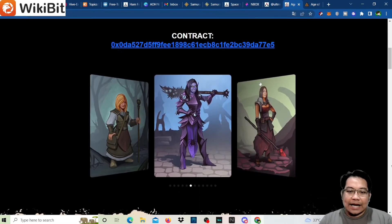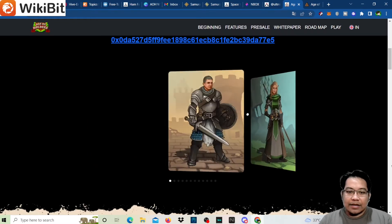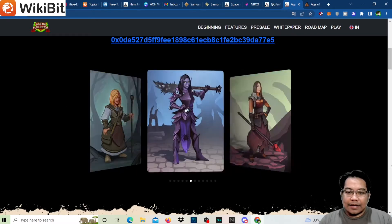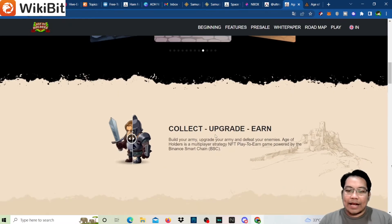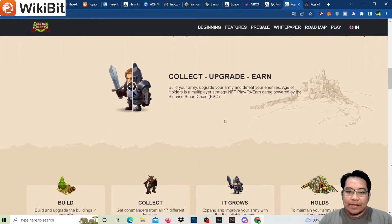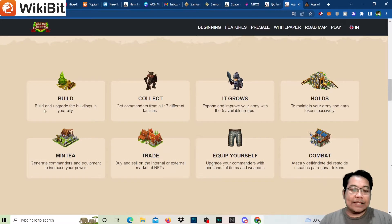These are your heroes that you can collect. From here — collect, upgrade, earn, build your own army, upgrade your army, and defeat your enemies. Age of Holders is a multiplayer strategy NFT play-to-earn game powered by BSC. First, you need to build and upgrade your buildings in your city.